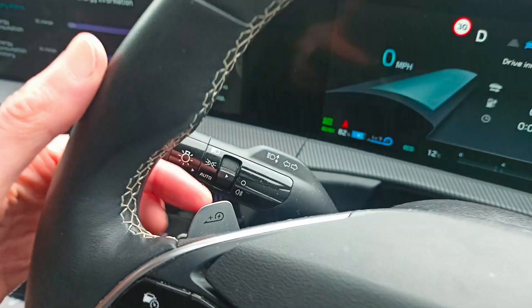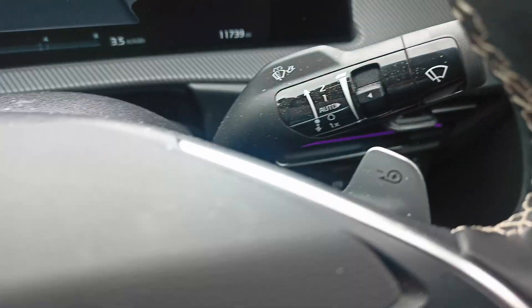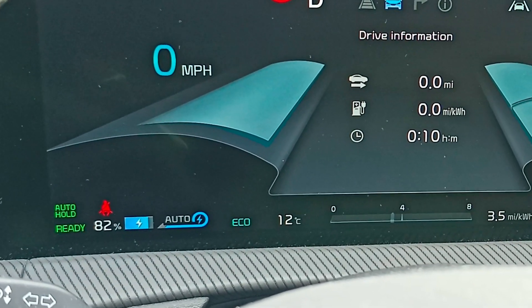The left-hand paddle increases regen and the right-hand paddle reduces regen. Pull and hold the right-hand one and you can see it goes into auto mode.